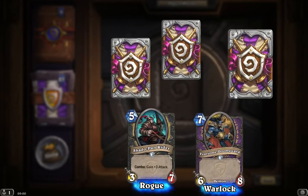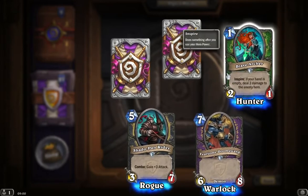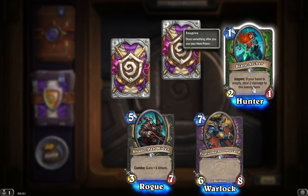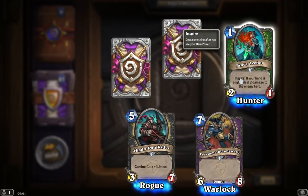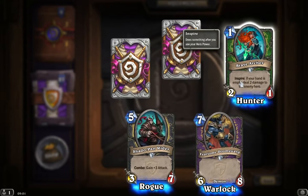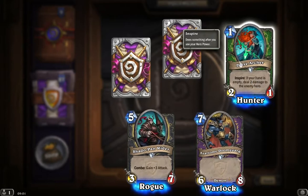In the right corner, a Brave Archer. Inspire: if your hand is empty, deal 2 damage to the enemy hero. So that would basically mean — it's a 4 mana card — your hand is only going to be empty kind of late game, because you're going to constantly be playing cards to get the benefit of that one. I'm not sure that's going to see a huge amount of use, being honest.